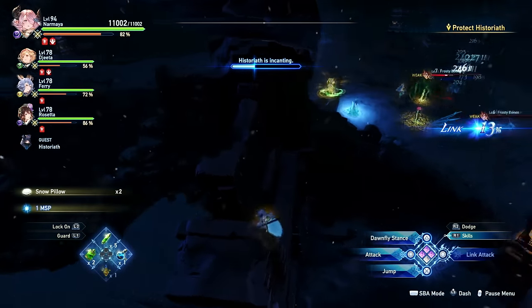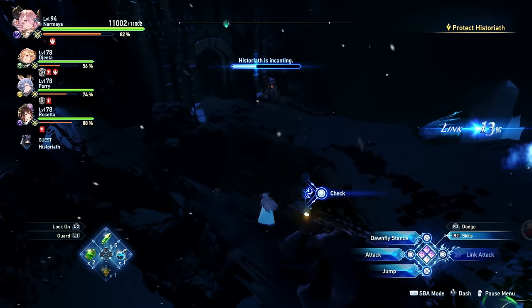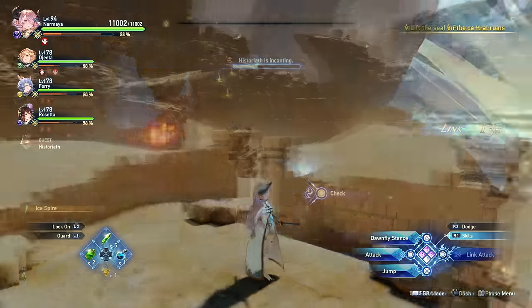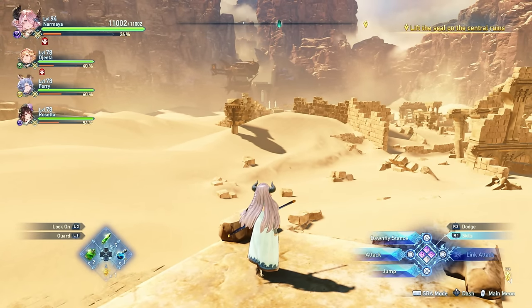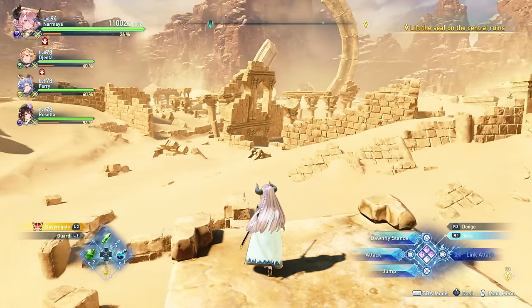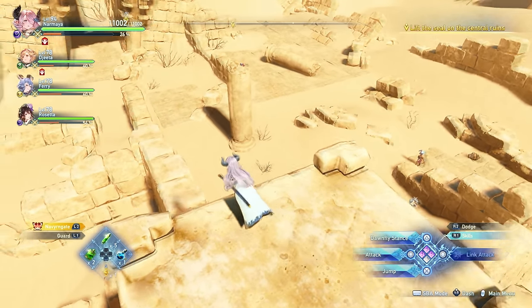Don't worry if you don't collect them on your first time through. After you beat the final bit of story, you'll be given a chapter select where you can go back and re-explore. It even tells you how many you've collected, though it doesn't tell you from which sections — that's where you're going to need a video like this. We've got a lot of these little buggers to find, so let's get started.